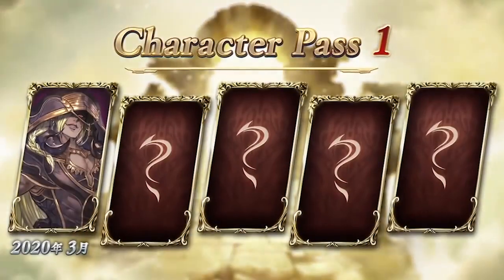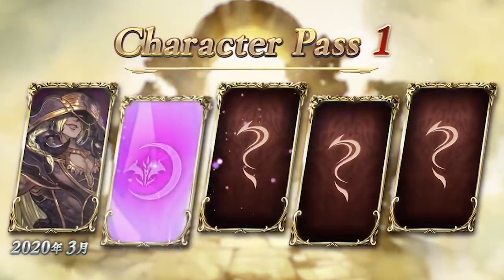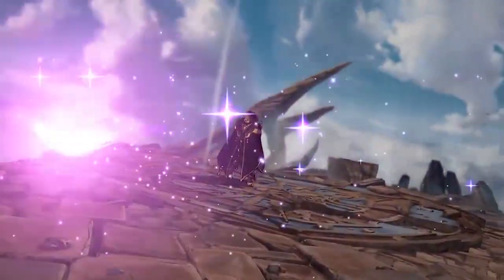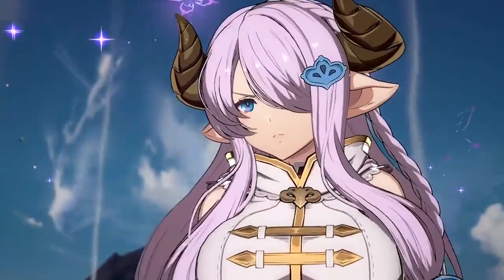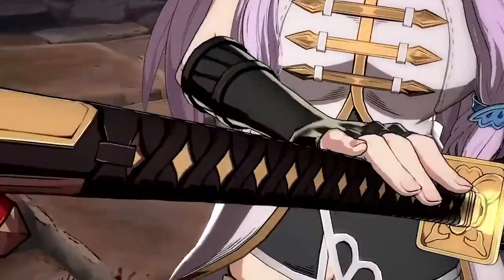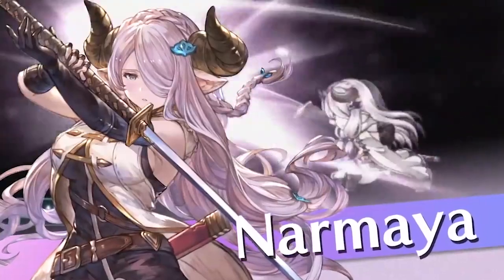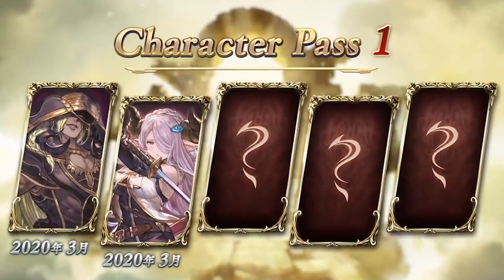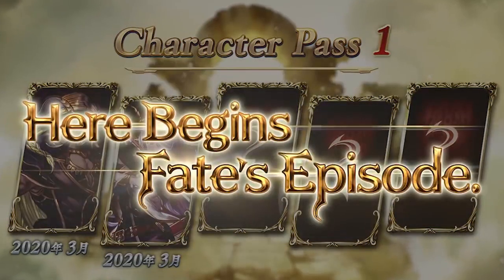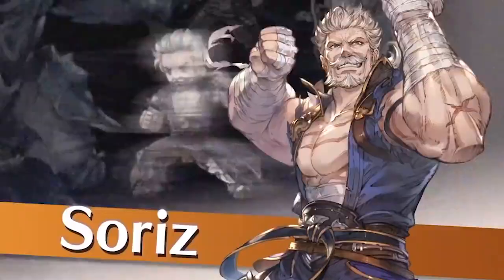Today I'll be showing you everything about Narmaya, from her weapons to her colors — by the way I don't have all the colors but some of them — to her buttons, to her neutral, to her pressure, to her anti-airs. Everything about the character I'll be explaining in this guide as fast and as efficiently as possible. I'm going to be using the number pad notation system, so if you're not familiar with that I'll link some information in the description down below.